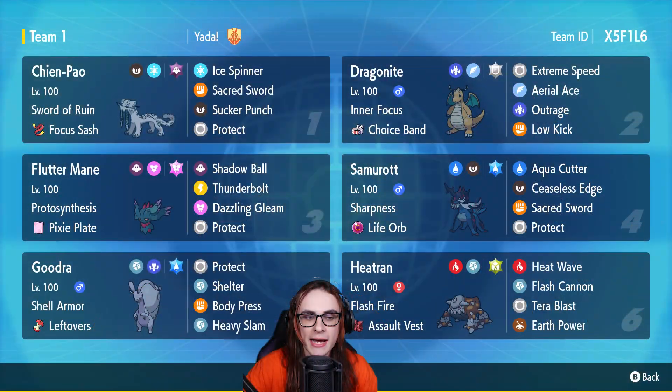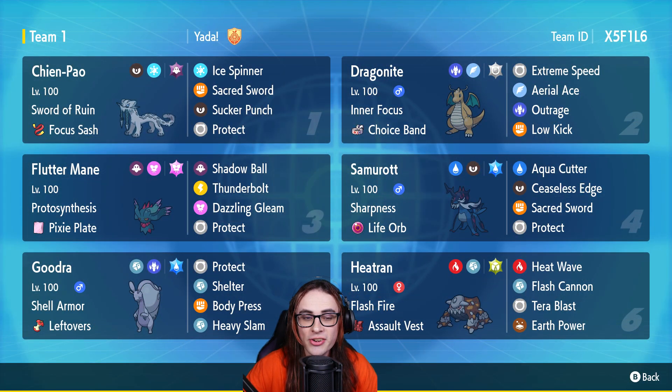Nonetheless, this team consists of Chien-Pao, Dragonite, Fluttermane, Heatran, and our two Hisuian Pokemon being Gouging Fire and Samurott. The goal is typically to lead off with Chien-Pao and either Dragonite or Hisuian Samurott, with the backline typically consisting of Samurott, Gouging Fire, Heatran, and Fluttermane.